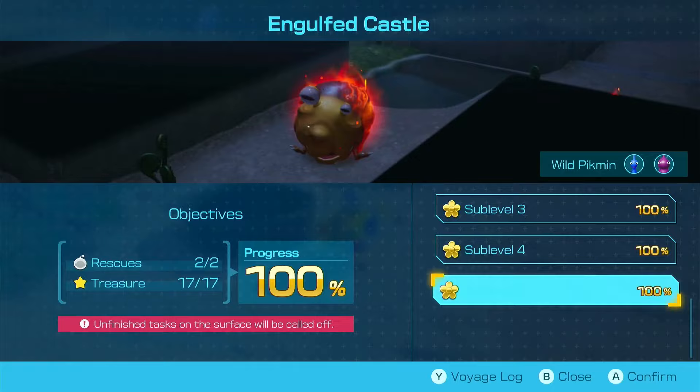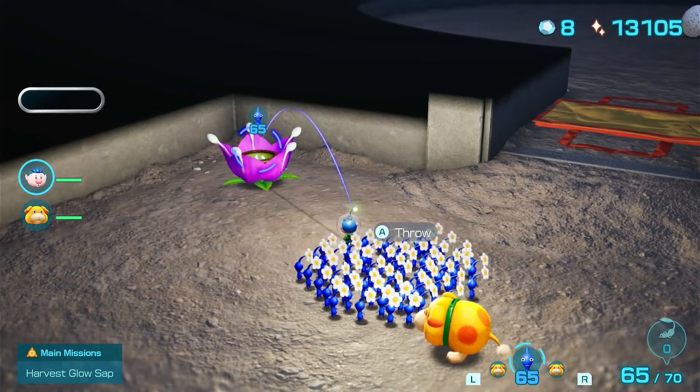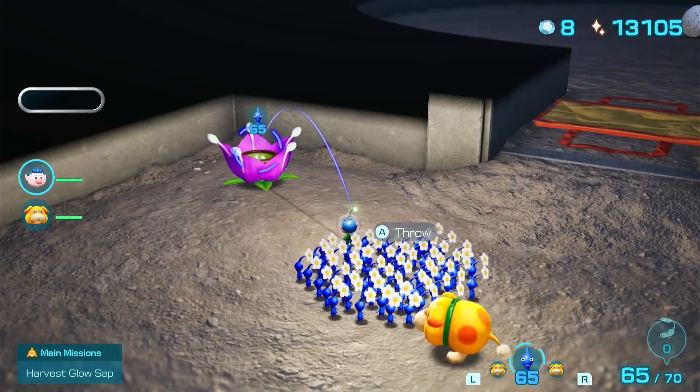Here's where the farm comes in. Using the second exit, hop back in and go to the final sub-level. The purple candy pop buds will be there.